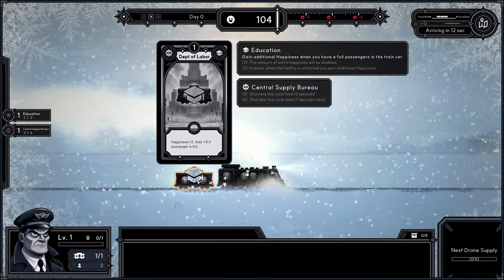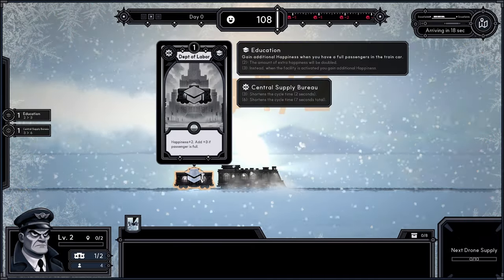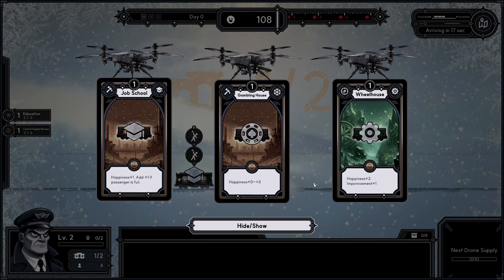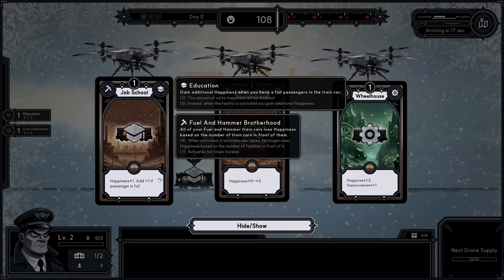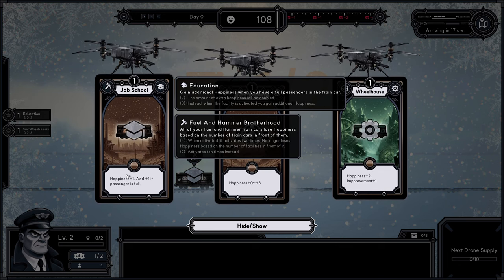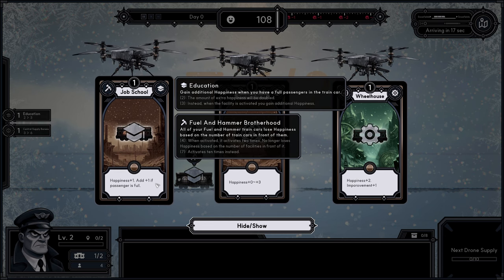Each train car generates happiness and possibly some other things like improvements or zeal depending on the train car and the type. Every time you visit a point of interest you gain a choice of three cards. All the cards have two types, a level, and an effect. For example, the job school card has education, fuel, and hammer brotherhood types and is currently level one. Each time a passenger visits this car they gain happiness, and they gain one plus one happiness if the passenger is full.